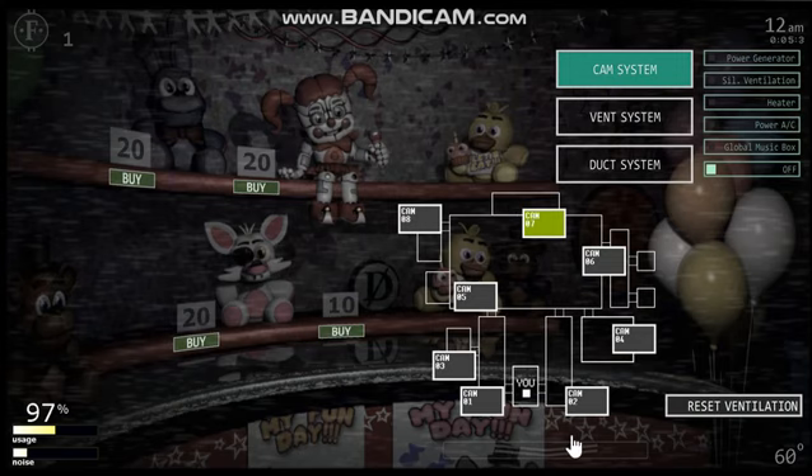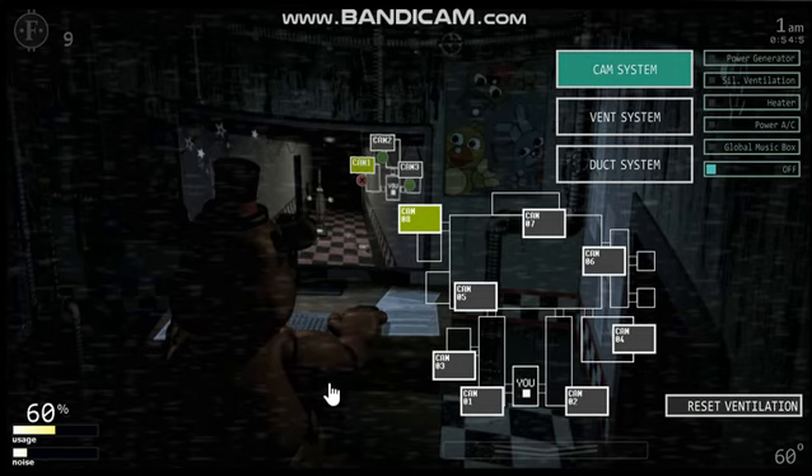Right here we've got Toy Freddy playing a video game within a video game — you've got to play the game with Mr. Hippo while playing this game, and it's going to be bad. There are nine Faz coins, it's 1 a.m., and usage is at maybe 60 percent while noise is at a minimum. To stop him you have to click the camera he's on, and if he loses, bad things happen. I honestly pictured him playing with an Xbox controller.